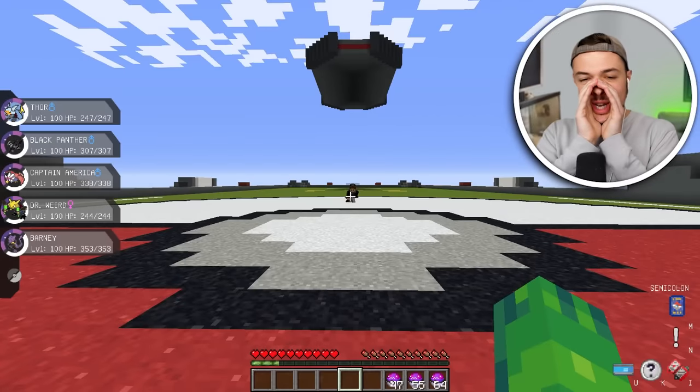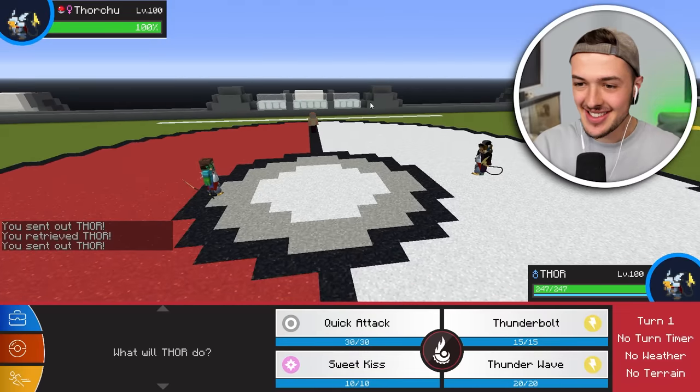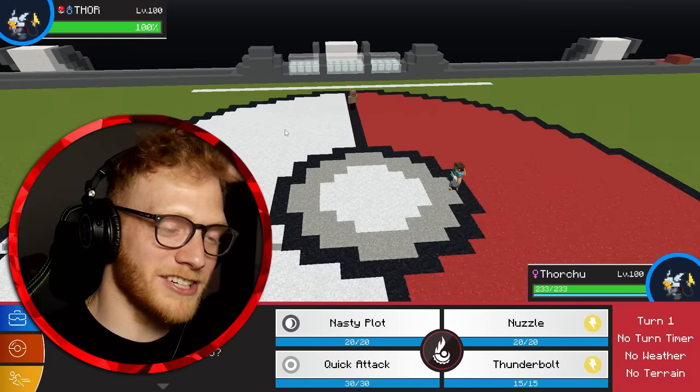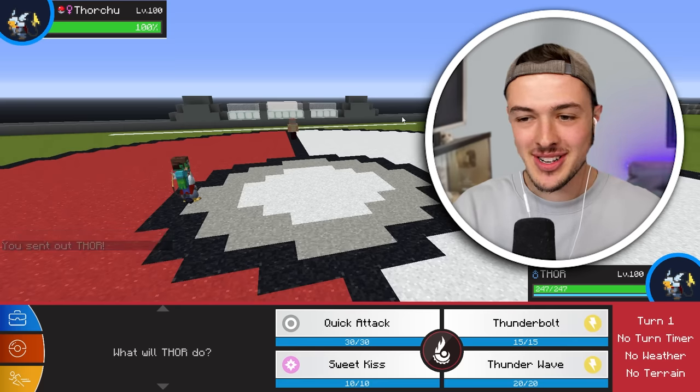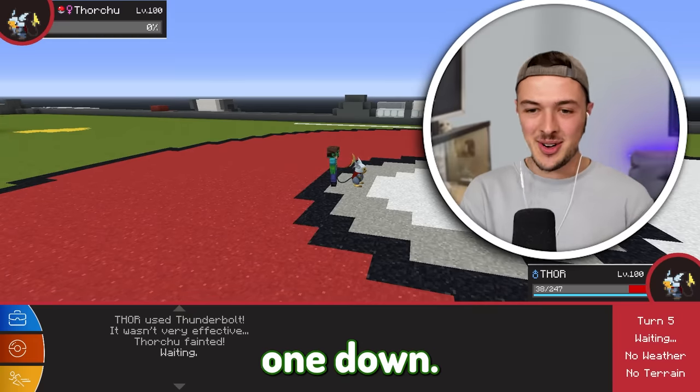Let's go — three, two, one, fight! Assemble! Wait, you have a freaking Thor Raichu as well? What the heck — you got Thor Chu? It's not going to matter. You got the quick attack on. No — down goes Thor Chu! I got him. One down.